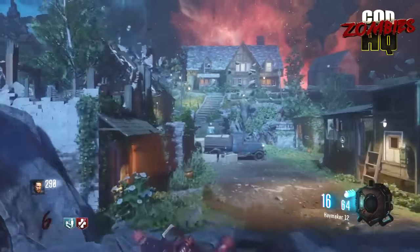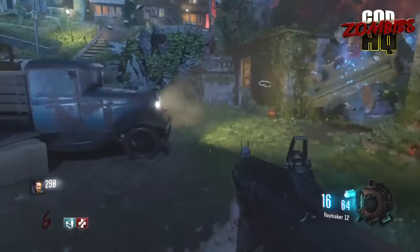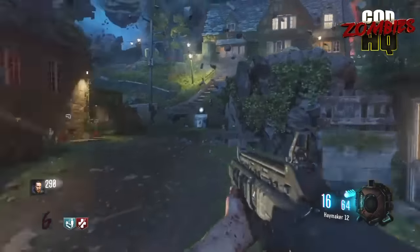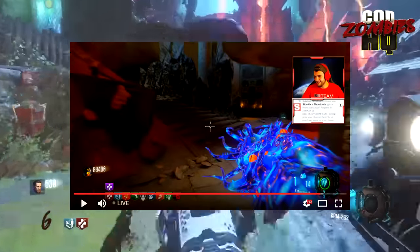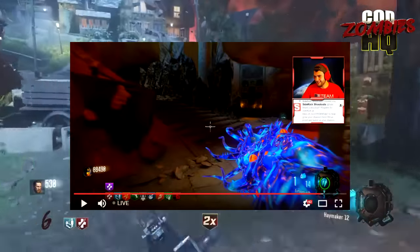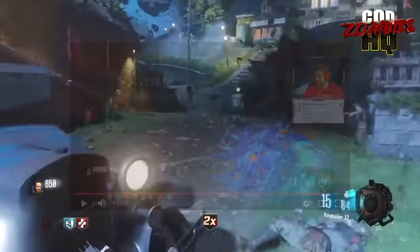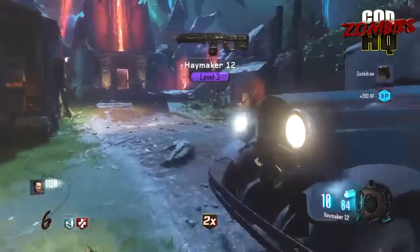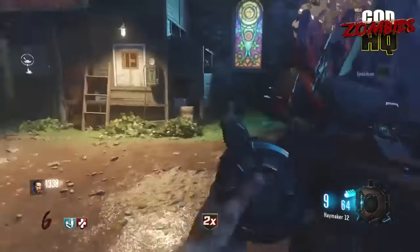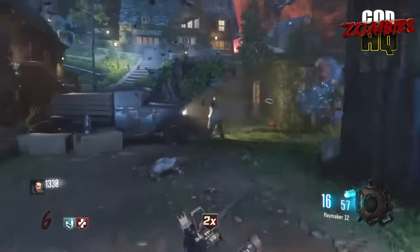Moving on to the second story of the day — NoahJ456, a huge Zombies YouTuber, has just found how to upgrade the Apothecan Servant in DLC 4 Revelations. The upgraded Apothecan Servant is entitled the Estom Oath, and it's got an awesome blue Pack-a-Punch camo. The steps on how to upgrade it are still kind of hazy at this time, but we'll be bringing you updates with more precise information. The Apothecan Servant is finally upgradable and has been upgraded in Revelations.